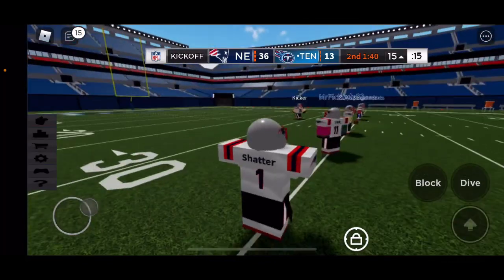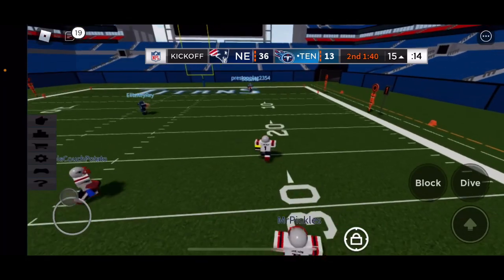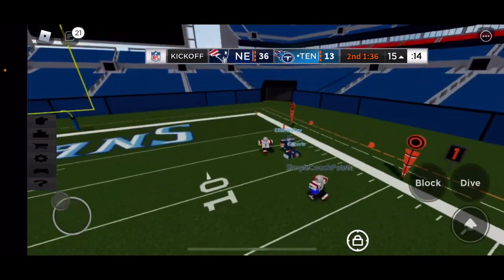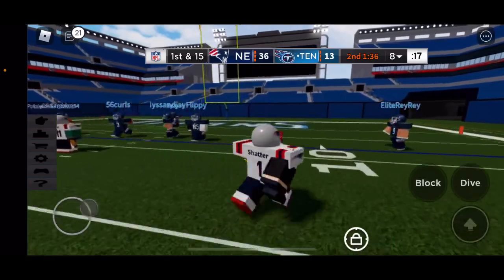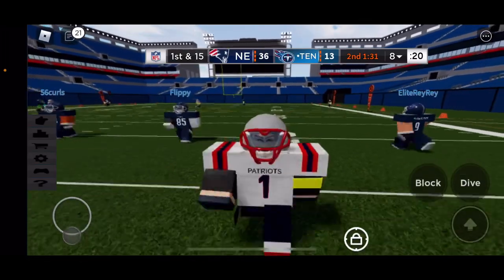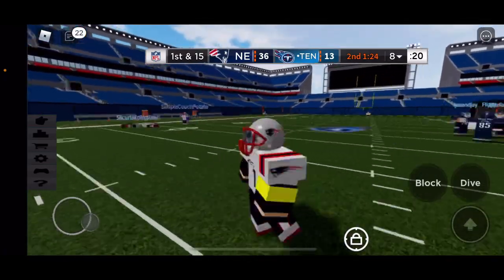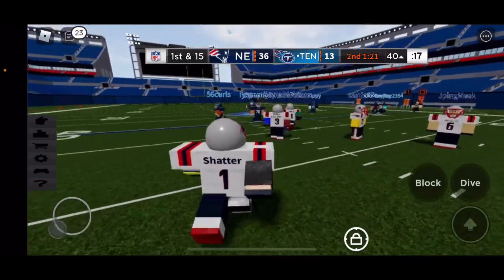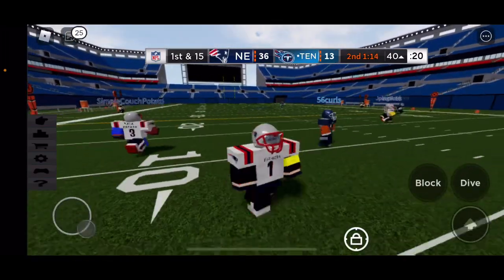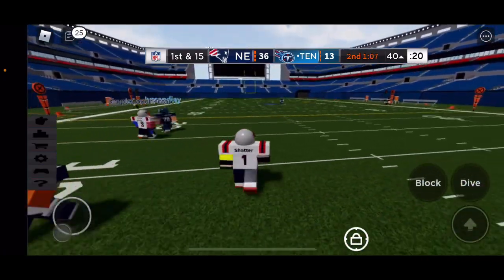Let's try to get an interception here. Is he gonna go for the run? Yeah he is - gonna try and go for a dive and got him somehow. I wasn't even trying to get him right there, I was just diving blindly so the game felt like giving me reach, that's pretty nice. Alright, let's try for an interception - gonna go left side because the QB is probably gonna pass left side. Let's go right here, make it look like I'm not PRing.